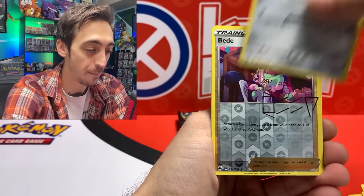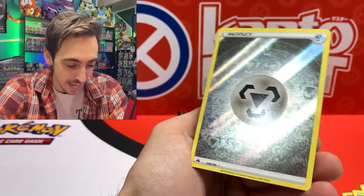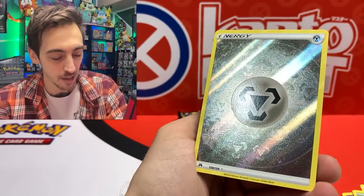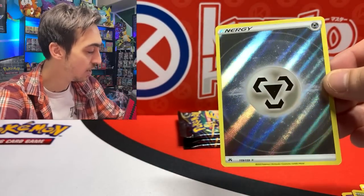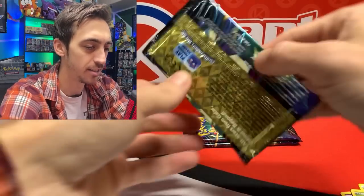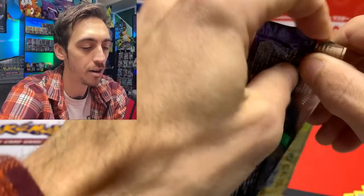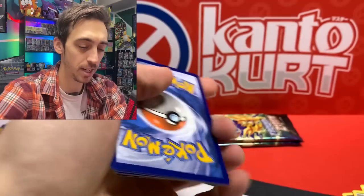Crown Zenith is turning out to be probably my favorite set of everything to come out during Sword and Shield. We've got Ponyta with the autograph, and starting the day off with a really nice metal energy with that texture. The energy cards that have the texture on them will be in the rare slot — the regular reverse energies will be in the reverse slot. This one is awesome and one that I needed for the binder.